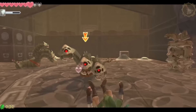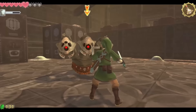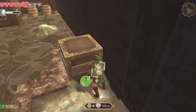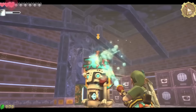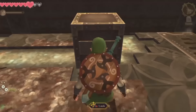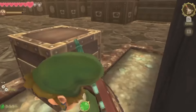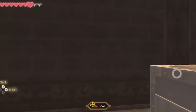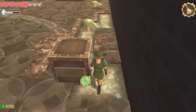Deep within Lanayru's Mining Facility, there's a room that houses 2 Staldras, a pushable block, and a chest. The way you're normally supposed to progress through this room is defeat the Staldras, push the block to the wall, climb up, hit this crystal, and defeat the enemy to open the door to the chest. In the Switch version of Skyward Sword, it's possible to push this block in such a way that makes it unable to line up with this opening. Since you can't line it up with the opening, you're unable to push it to the wall and climb up, making this dungeon impossible to progress. And once it's like this, no matter what you do, it'll stay like this — it can't get unstuck.